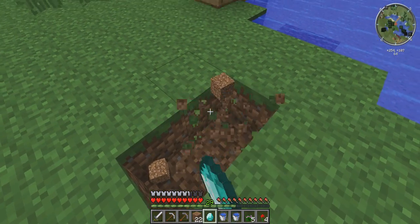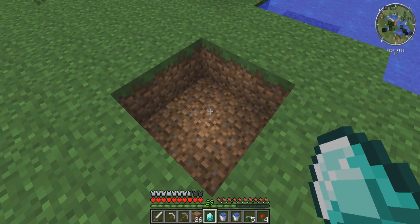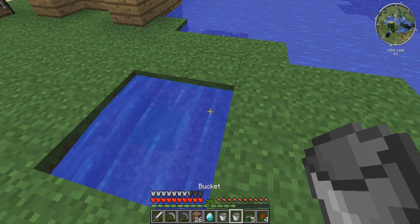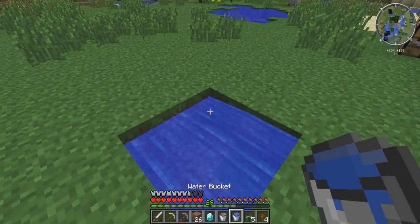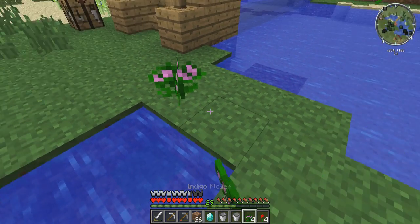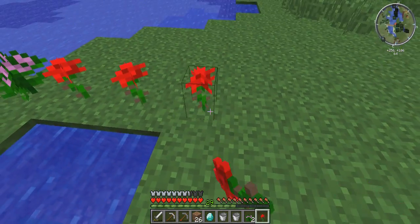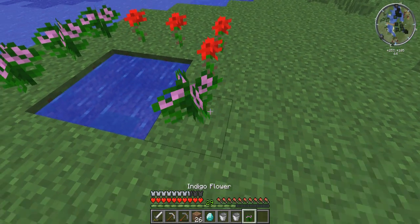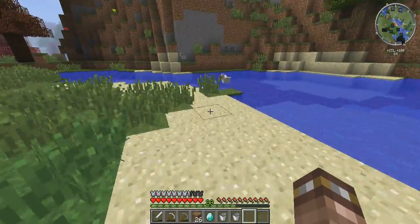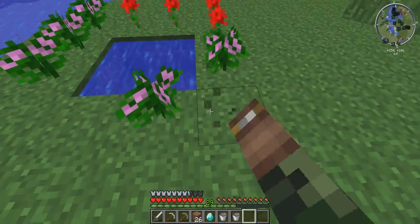It is somewhat expensive to make — it requires one diamond. I'll show you guys how to build it real quick. You dig a 2x2 hole, it's gotta only be one deep, so a 2x2x1. Then I'll just grab some water. Since they have to be on opposite sides, of course. We'll put some indigo flowers and stuff around it — we'll see if they work, just an experiment. We still need a few more flowers; it has to be completely around it. I did a little bit of testing in Creative World — you have to even get these corner parts right here.